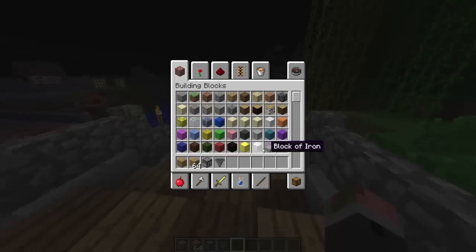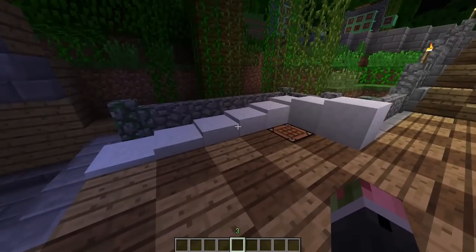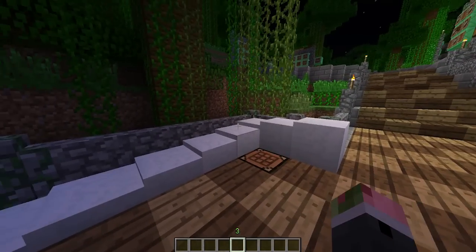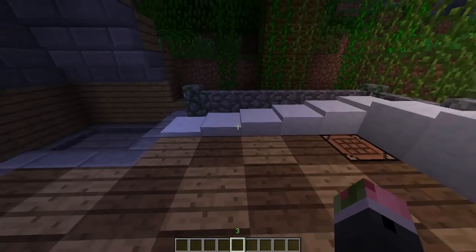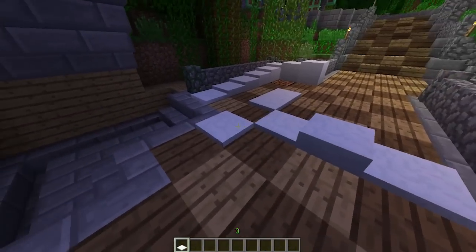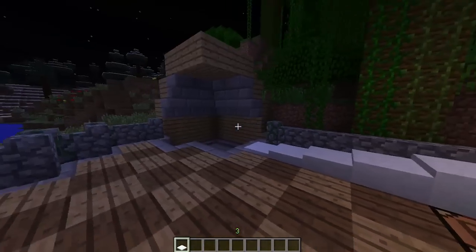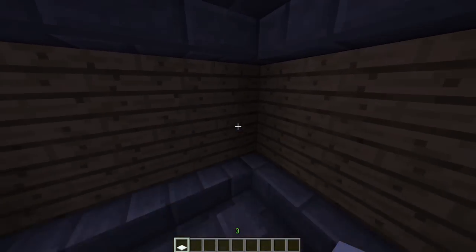Next up, snow can now be used in a more creative way. You take four snowballs to make a snow block, then take three snow blocks and put them in a line in the crafting table to create six snow slabs. You can stack them as well, so it's a very creative building option — and this works in survival too, which is pretty unique.